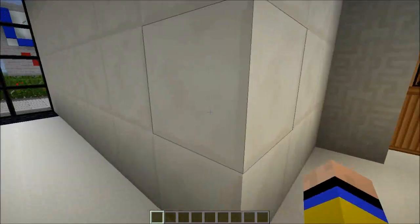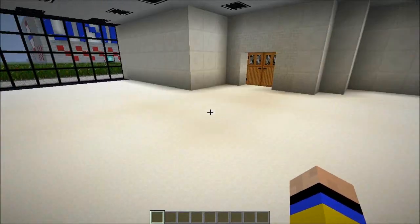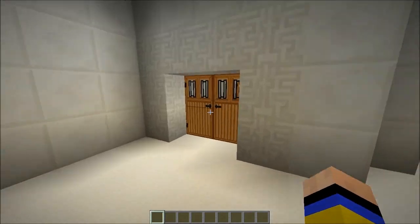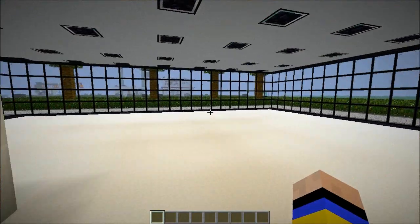I feel so happy. Okay, this is one of the flats — I mean all the flats are almost the same. This is the first level, this is the ground floor, and this one is exactly like the other one.